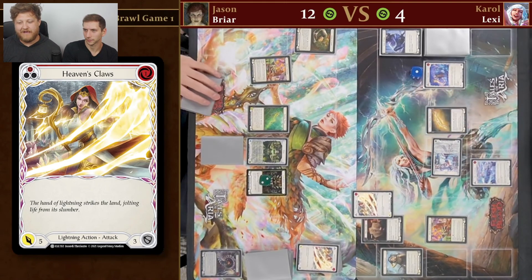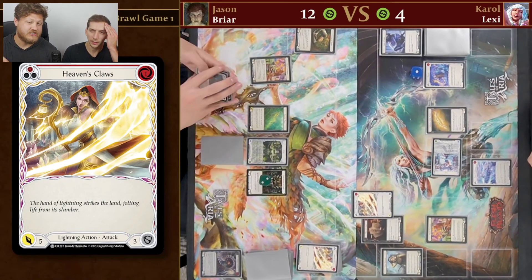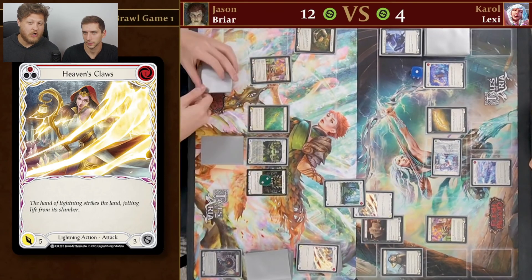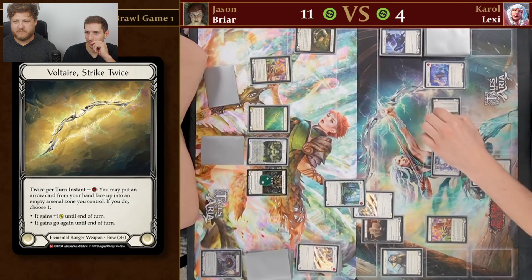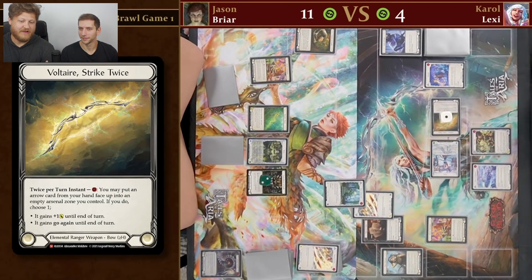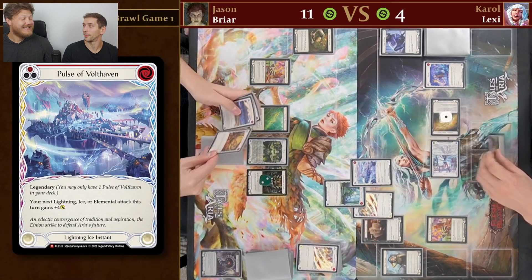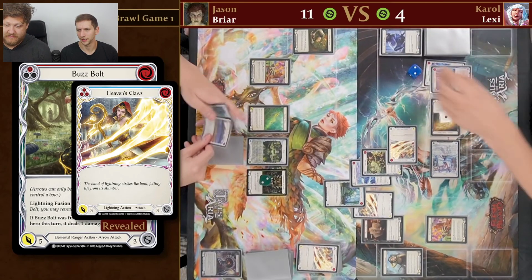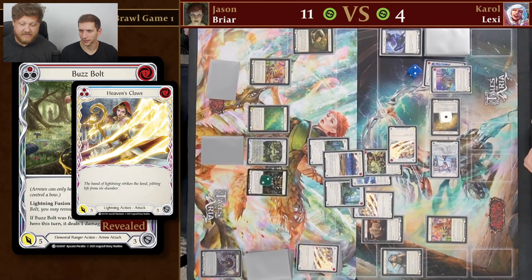We flipped up a Heaven's Claws from the arsenal to throw it. He's got three non-attack actions in hand — one is Channel Thunderstep, so that's a five block. He's got another Tome of Harvest. He's going to crown the Seeds away to the arsenal so he can get another non-attack action in hand to block with — the Crown of Seeds away-to-the-arsenal play. Pulse of Volthaven fused Buzz Bolt for nine, and he plays his two other non-attacks to block for nine. Nine freaking block!